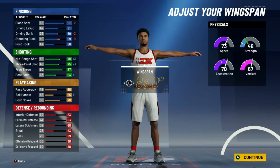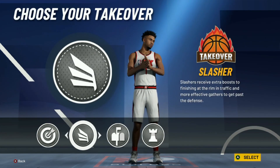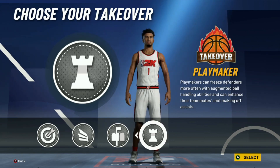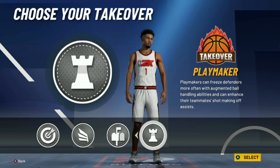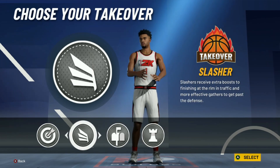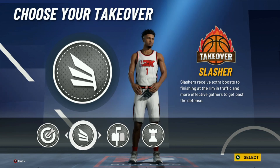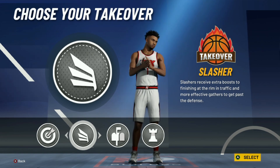Moving on to takeover choices: playmaker takeover — I would not go with that. Wouldn't go with post scoring either, even though it gives you plus 10 interior defense, you don't really need that. Playmaking gives you plus 10 ball handle and layup but I really wouldn't go with that either. Slash and takeover is nice, but since he doesn't have contact dunks it won't increase the frequency, and you don't even have a dunk close enough to get contact dunks anyway.